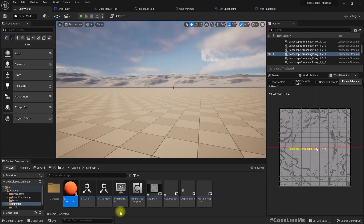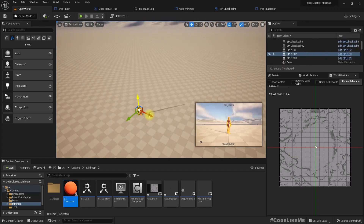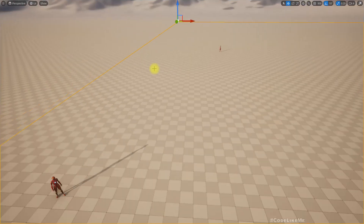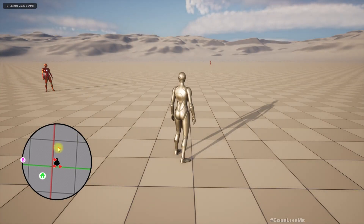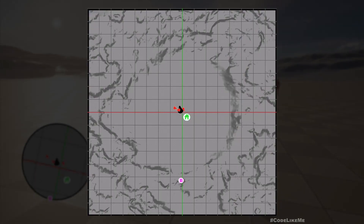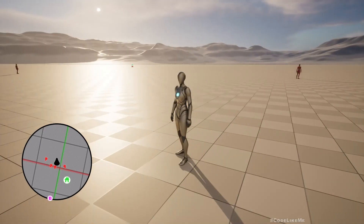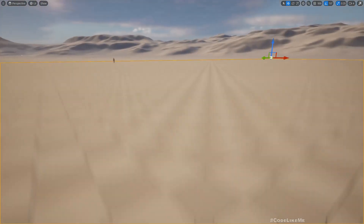If I duplicate one more enemy like this, you can see in the map it is automatically updated — here is the new enemy. In the main map also we can see it, though they may be covered by another icon.